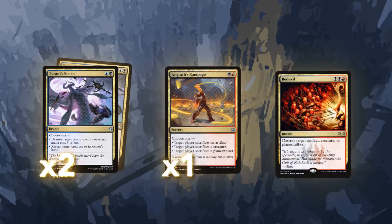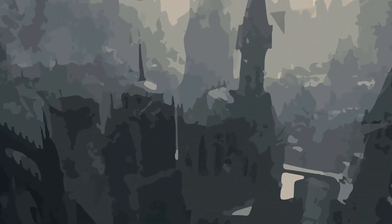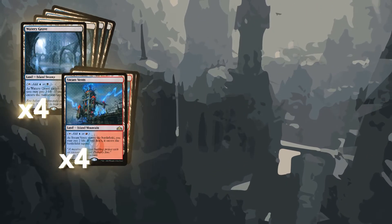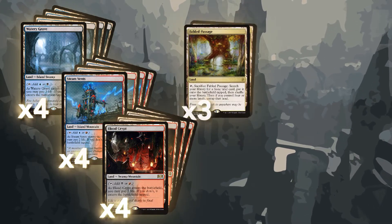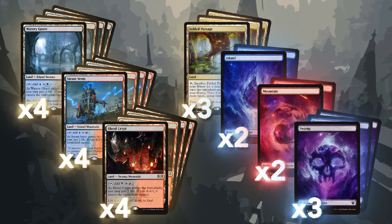We are also running two Tyrant's Scorn, one Angrath's Rampage, and two Bedevils for a flexible removal package able to take care of planeswalkers, blockers, etc. Our mana base is fairly typical for an aggro list — no real tapped lands: four Watery Grave, four Steam Vents, four Blood Crypts, three Fabled Passages to tutor up any of our two islands, three swamps, and two mountains.